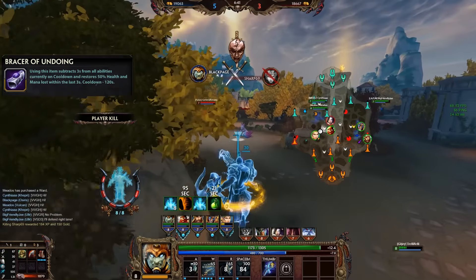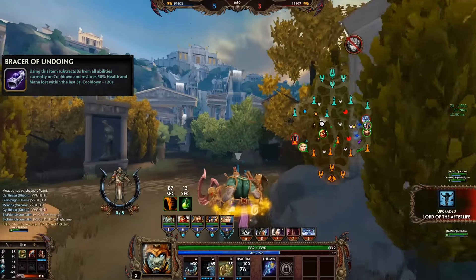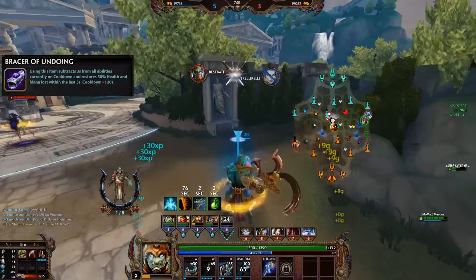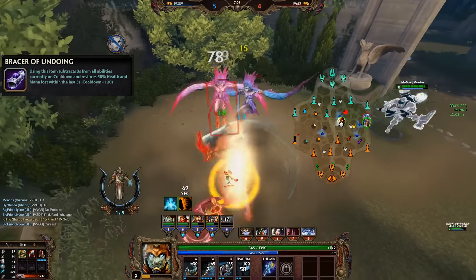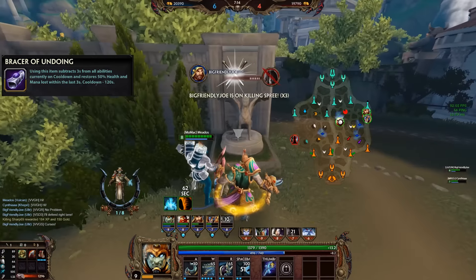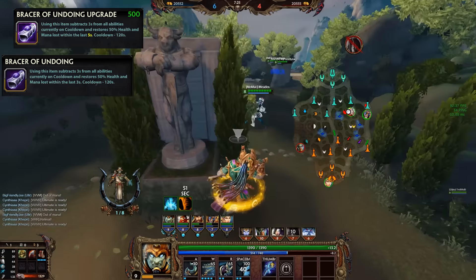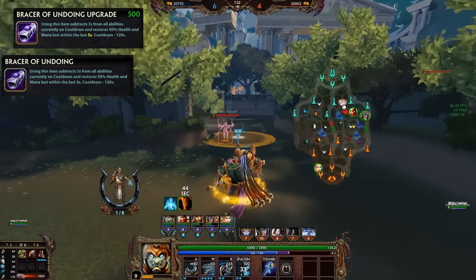Bracer is also affected by anti-heal, which is built fairly often at the moment, and it just doesn't offer much more beyond that. The 3 second cooldown reduction on all abilities is what makes this item really interesting and makes for some good niche plays — if you're really far ahead and playing aggressively, or if you have a character where that cooldown reduction lets you combo twice, like a Willo double Feather Step. Overall, it's more of a niche case and will always be considered somewhat inferior to Aegis on many gods. The upgrade only extends the restoration window to the last 5 seconds; the cooldown remains 120 seconds, making it an upgrade I would rarely consider worth it.